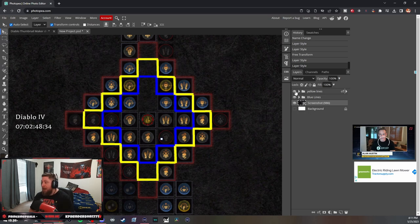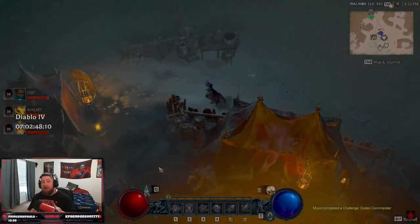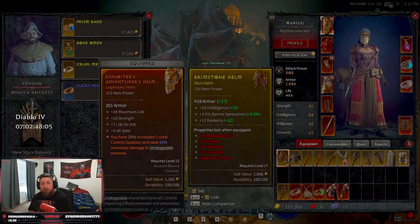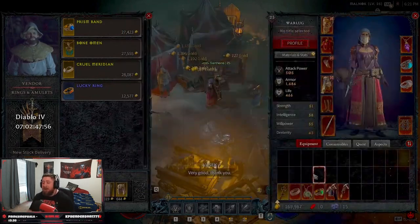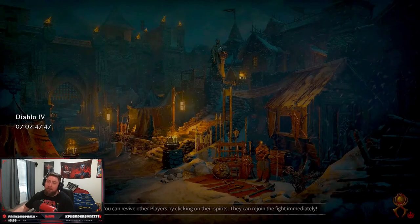As we get closer to release, it'll be really cool to explore when we should socket glyphs, when we should level them up, and which ones to prioritize. We haven't even seen yet if glyphs are replaceable — if you've found any data-mined info, let me know in the comments. If you enjoyed today's video, drop a like, subscribe if you're new, and let me know what you think about glyphs and how you plan to use them on your Paragon Board. As always, stay gaming — catch you in the next one!